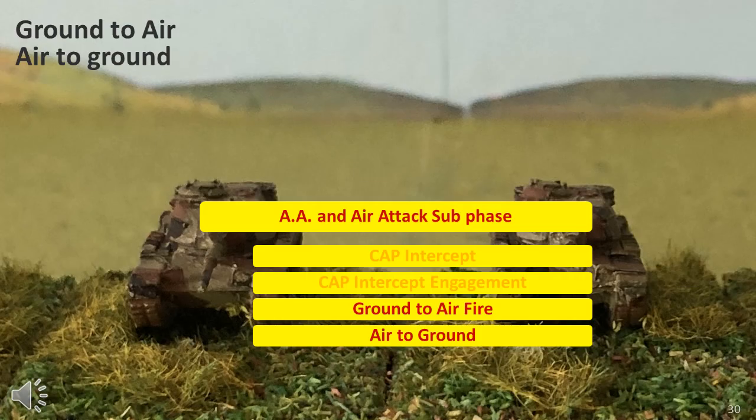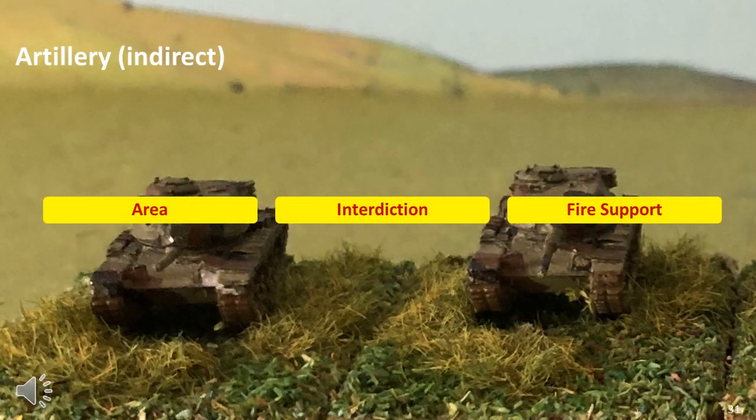It's rare to have opposing aircraft over the playing area at the same time, and when there is an attack it's normally only a few aircraft flights to deal with. Aircraft or indirect fire can be under one of three missions: area interdiction or fire support. In addition, artillery can conduct self-observed indirect fire, where it sights the target and conducts indirect fire against it, or direct fire if the weapon allows. Finally, there is counter-battery fire aimed at enemy artillery that has been located by an artillery ranging element, or enemy headquarters that have been intercepted by a radio intercept element.